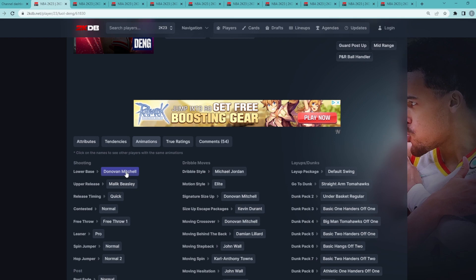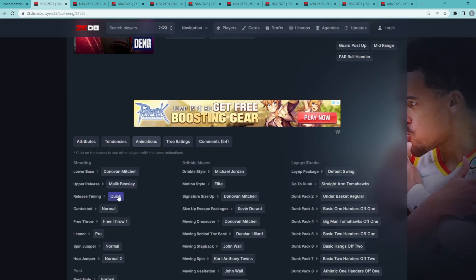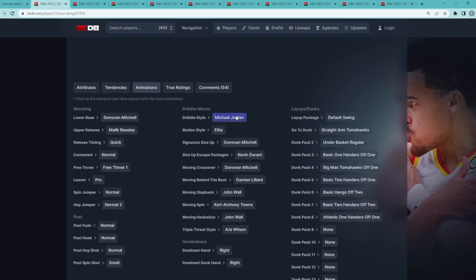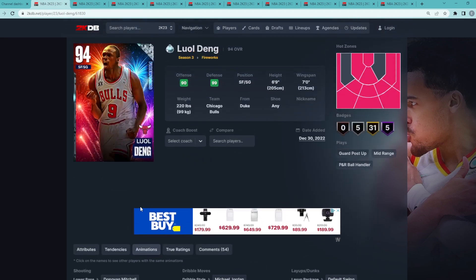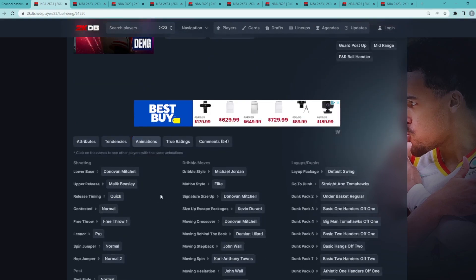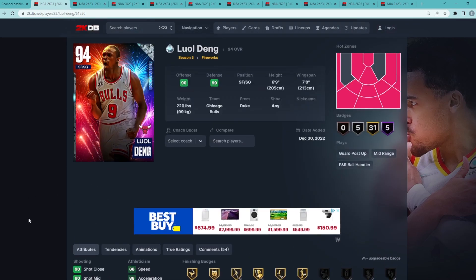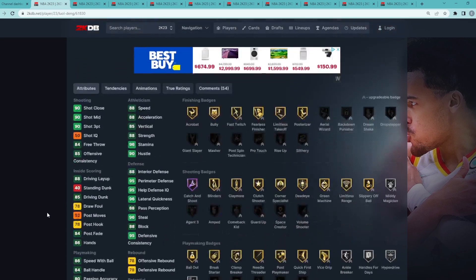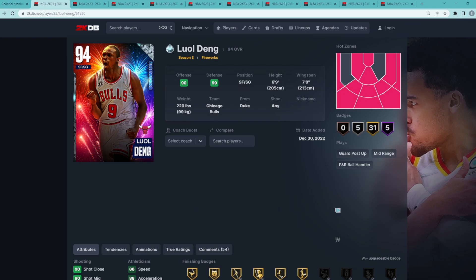Deng also has gold Clamp Breaker and Quick First Step — super nice to have on a 6'9" shooting guard — plus Hall of Fame Menace, Glove, Clamps, and Challenger. On the animation screen he has the Donovan Mitchell base on quick timing, the MJ dribble style, Donovan Mitchell size-up, and KD escape. He basically feels like a 6'9" Donovan Mitchell on offense with elite defensive stats and badges. In my opinion, he is easily the best diamond card in the game. Let me know what you think about my top 10 in the comments!